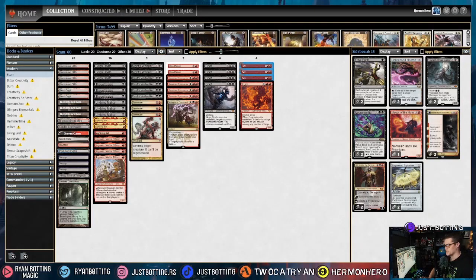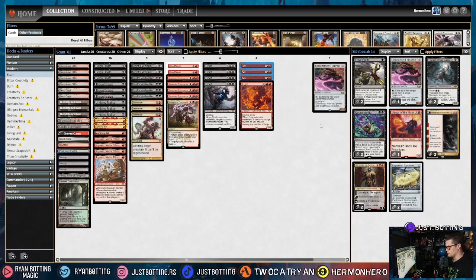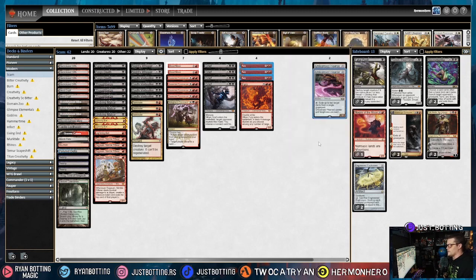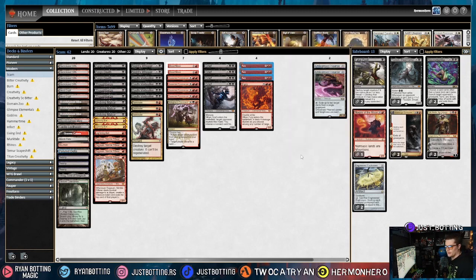The most popular deck in Modern is Merc Tide. Against Merc Tide, we are bringing in Unlicensed Hearse. If we're able to control the graveyard, it can turn off Merc Tide, it can turn off DRC, and just making their cards worse is awesome. Especially if you tear apart their graveyard, this becomes a huge threat later on in the game.